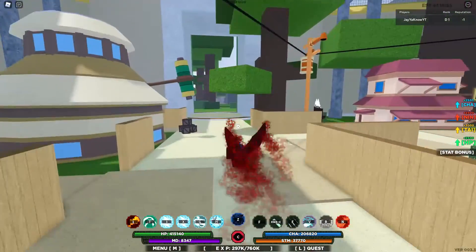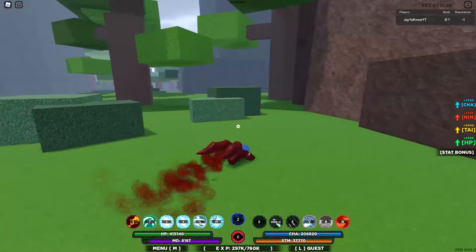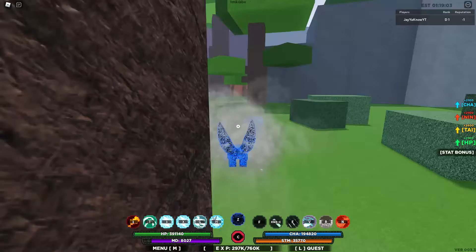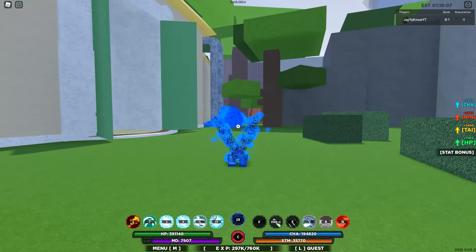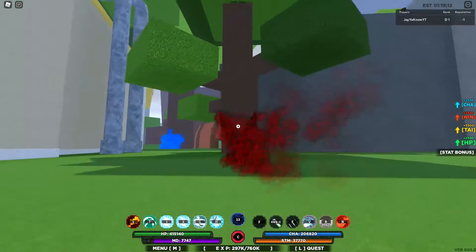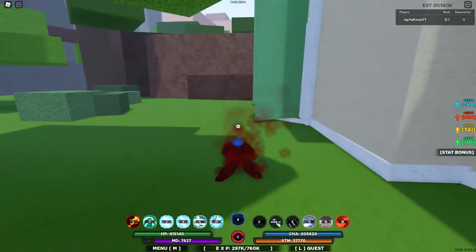So your Z skill has been changed. Let me show y'all — the blue fireball, that got changed. It is actually a Tailed Beast Bomb now.